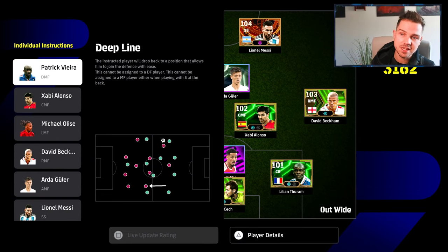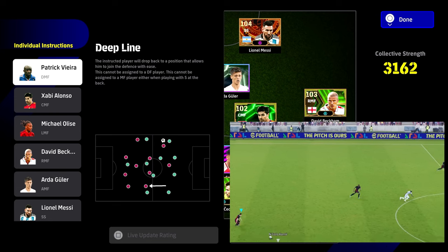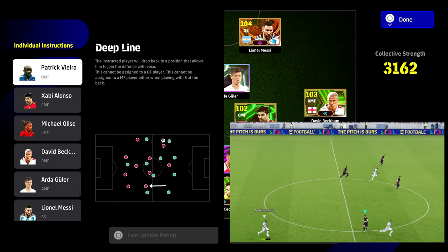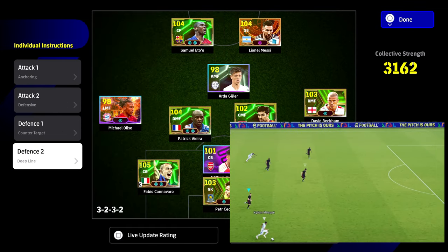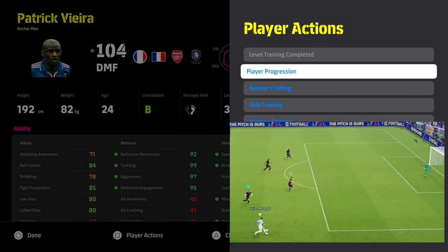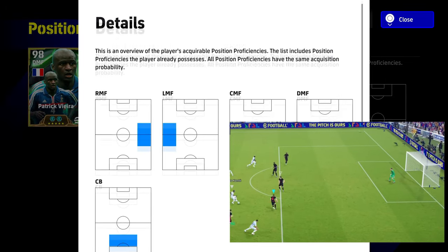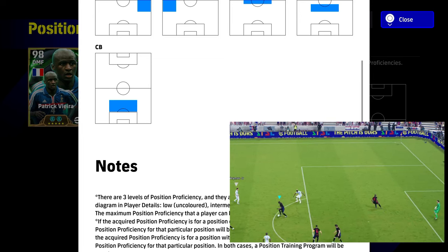The trick to Vieira is this deep line individual instruction. I have a video coming tomorrow going into why this works so effectively with gameplay clips. Subscribe and turn notifications on for that. This deep line is essentially going to do what we saw in the clips — he's going to track back brilliantly. One key tip: if you want to train him as a CB, that also opens up the ability to use him as part of a sub tactic.